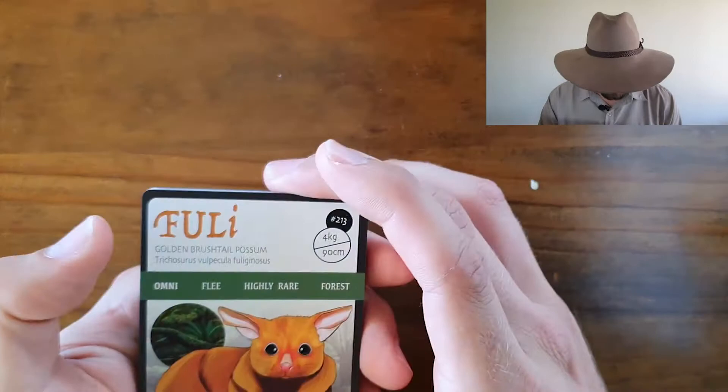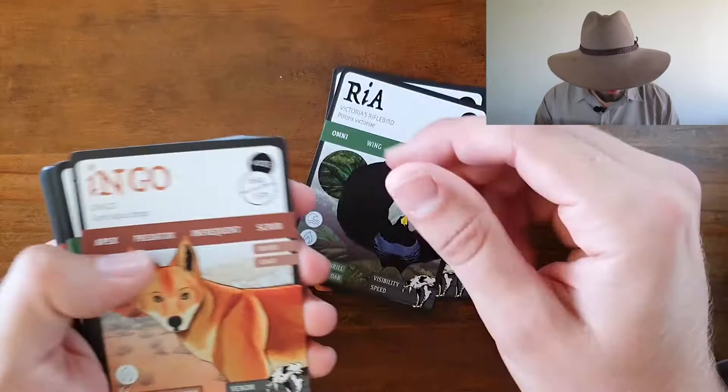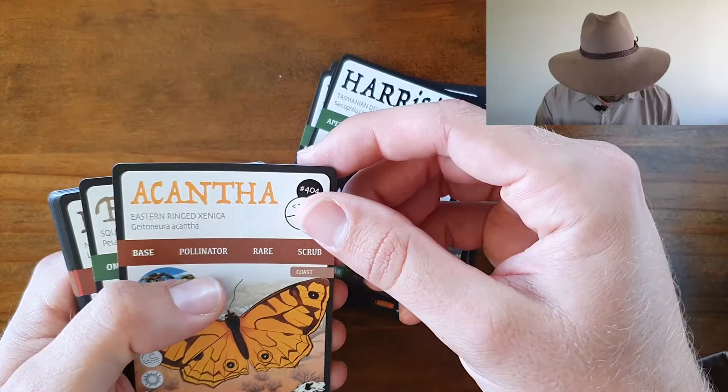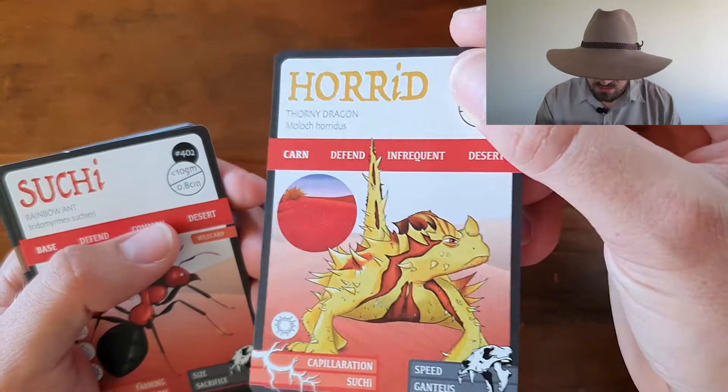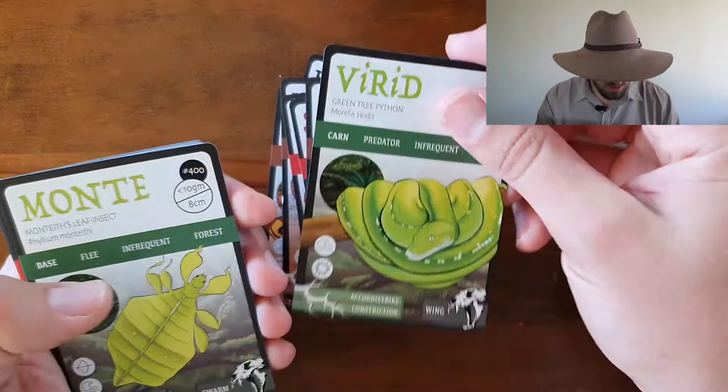Brushtail Possum, Forest Dragon, Victorian Riflebird, Dingo, Eastern Quoll, Tazzy Devil, Eastern Ring — that's an interesting one — Skrull Glider, Northern Hairy Nose Wombat, Thorny Devil — that's a cool card — Rainbow Ant, Short Beaked Echidna, Green Tree Python, Monolithic Leaf Insect.